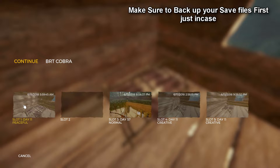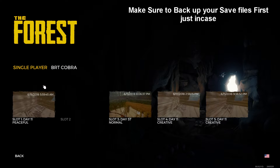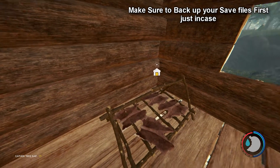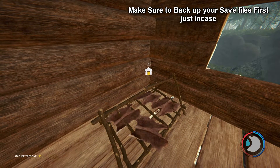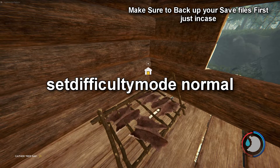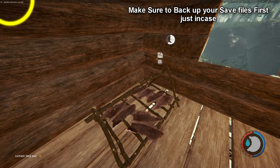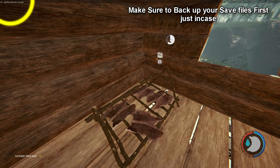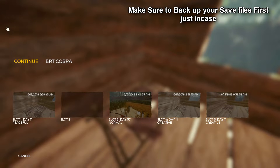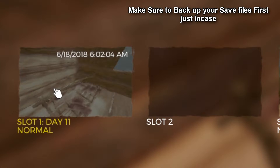Now what you need to do is go back to the main menu. Once you've gone back to the main menu, simply load up the new created peaceful mode. Once you are in your new loaded peaceful mode from your new slot, press F1 and then simply type in: set difficulty mode normal. We're going to type that in now and you'll see it says set difficulty mode normal. Once you've done that press enter, then hit save. Save it over the peaceful mode. And as you can see it's turned to normal.